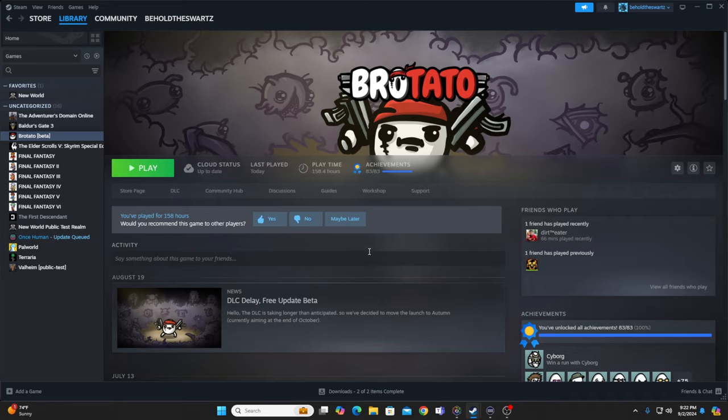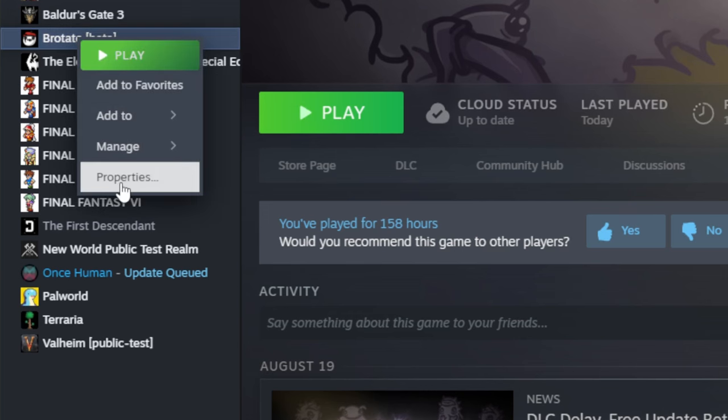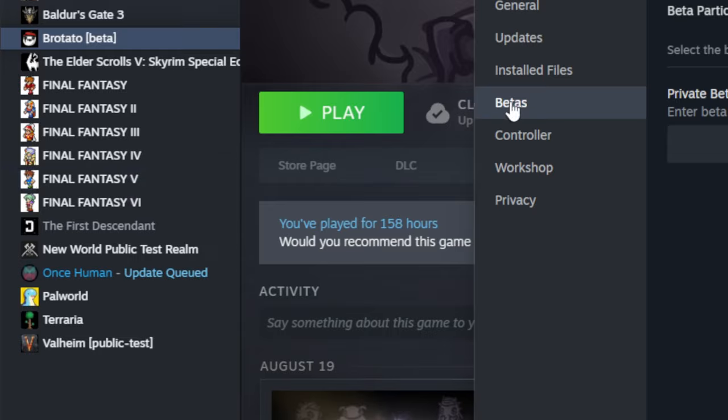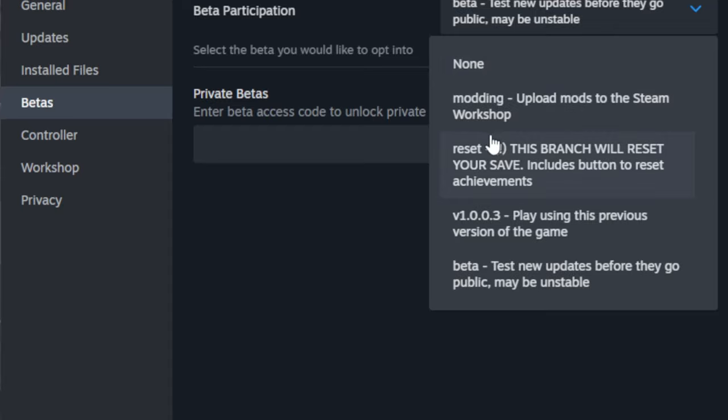It's pretty simple to be able to do this. Basically, you go into your Steam, and when you go to your game, you right-click on it, go to Properties, and there's a section that says Betas. Click on that, and then you can select a couple different things, but you'll want to select the beta test — new updates before they go public.